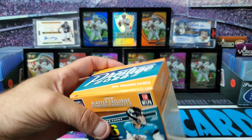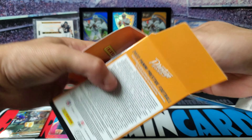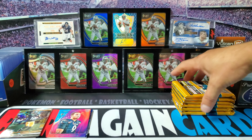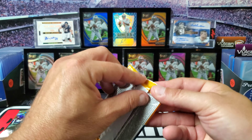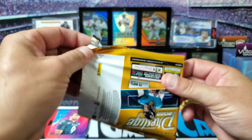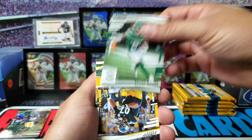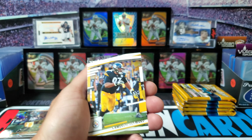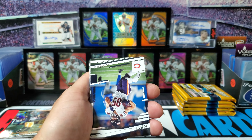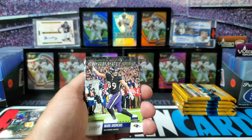It would have been nice if they would have guaranteed maybe a hit, a jersey card at least. I did hear that you're supposed to get at least one numbered card, so we'll see what that's about. First pack of the blaster box - we got Elijah Moore. I'll just go through the base cards and stop at the big names.